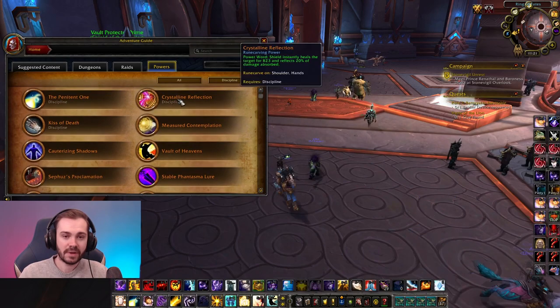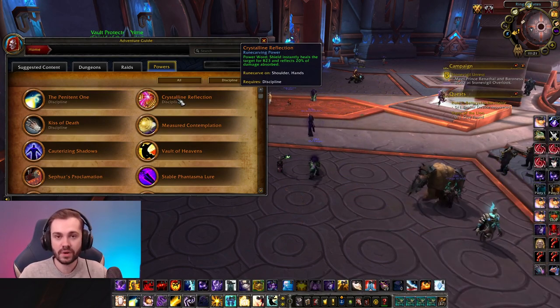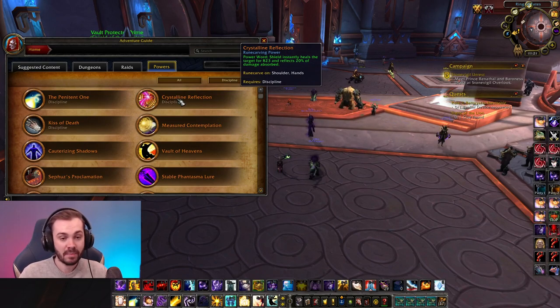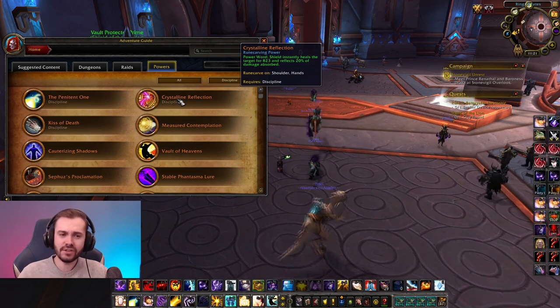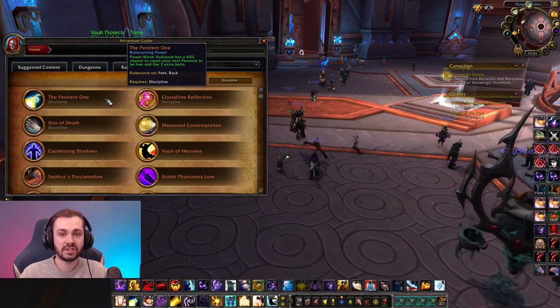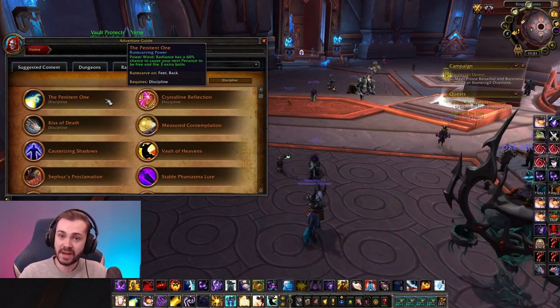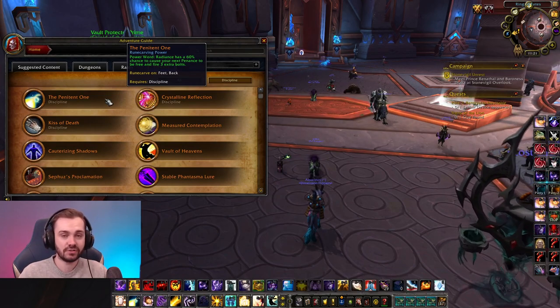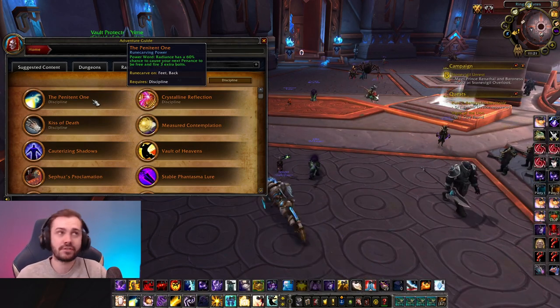For 2v2, you can pick up Crystalline Reflection. The reason I recommend this as your first legendary for twos is it has value against everything - it's always going to be good against what you're playing. It might not be the best but it's going to be useful no matter what. In twos you don't need Cephas as much because you're probably able to play Relentless more, and Relentless doesn't stack with Cephas. The Penitent one isn't great for twos since you're generally avoiding Radiance there - only run Radiance in twos against Windwalkers and double DPS because you just can't outheal the damage otherwise.